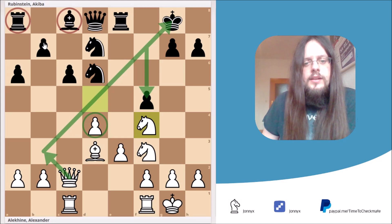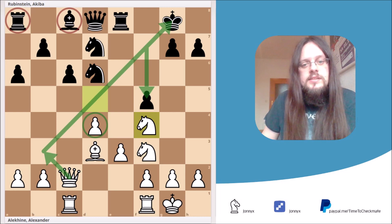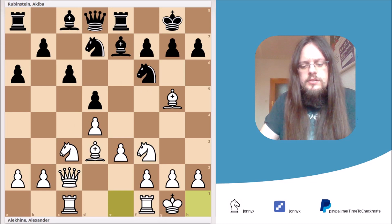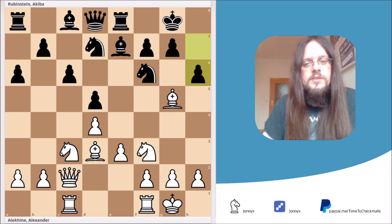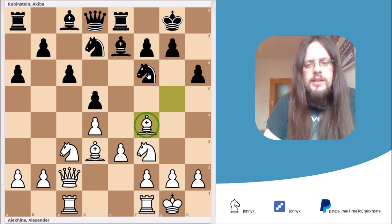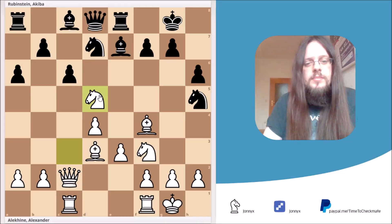The trap has snared many players over the years, so let me include a second game to show you another variation. Jumping back to the earlier position — where Nf8 is probably best — if instead Black plays h6, White simply retreats the bishop. Now if Black wants to get rid of the bishop on f4 and plays Nh5, believe it or not, the trap works in this position as well. After Nxd5, Black cannot take the knight or he loses his queen again. So he has to take the bishop, and after Nxf4 White is up a pawn again with a clearly better position.